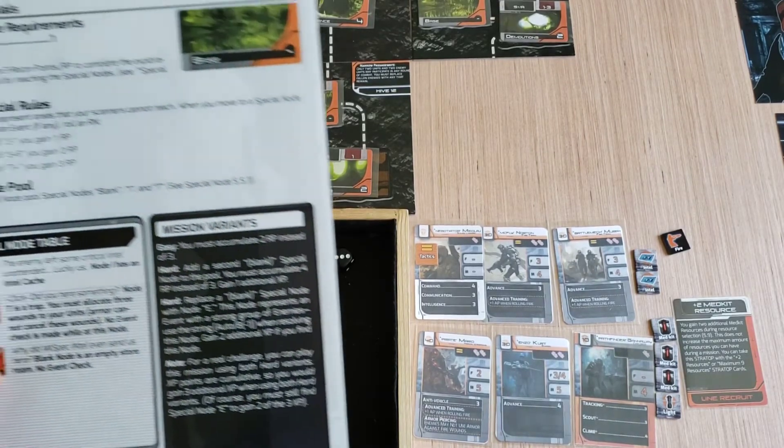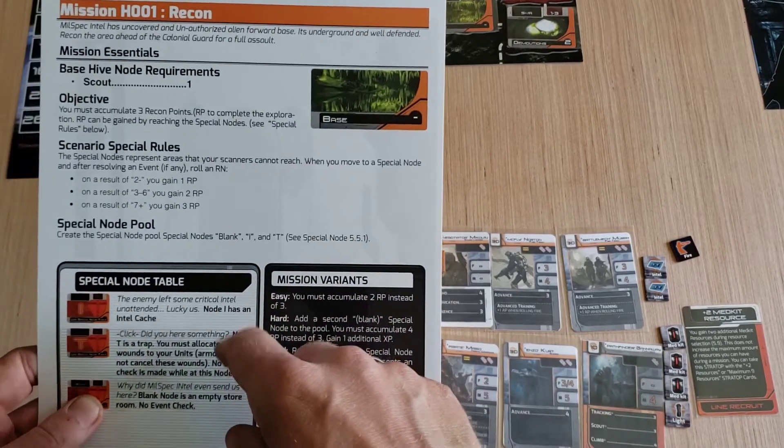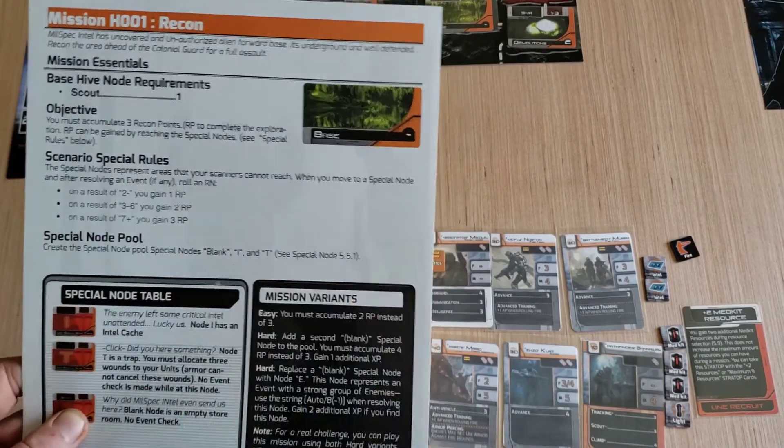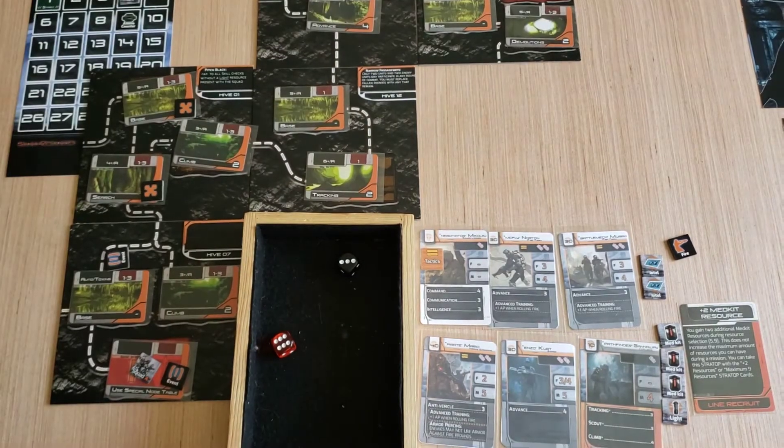Almost perfect — a six. Don't count the black die in this case since it's a three. So we gain two recon points, which are half of what we need on this hard difficulty.